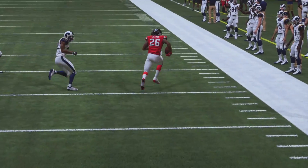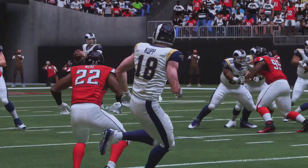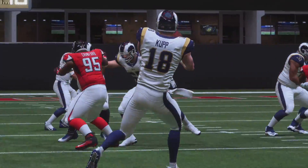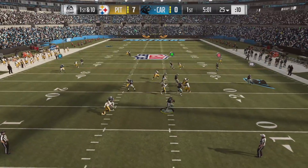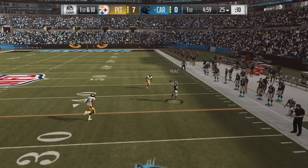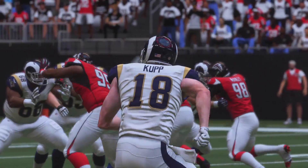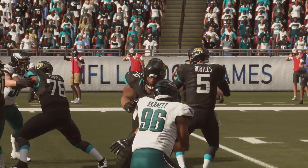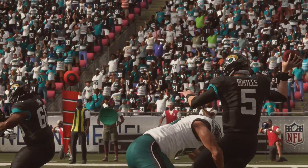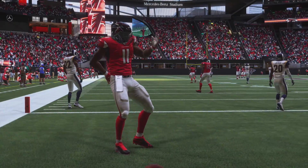There are new positions. Speaking of halfbacks, you've got third down backs — your pass catchers — and goal line backs, which are your short yardage guys. You've got the slot receiver position and the slot corner position. Who doesn't love to put a guy like Rod Woodson in the slot and blitz them? You also have a pass rushing end. New positions on the depth chart — make sure to take a look at those and see how you can use them to your advantage.